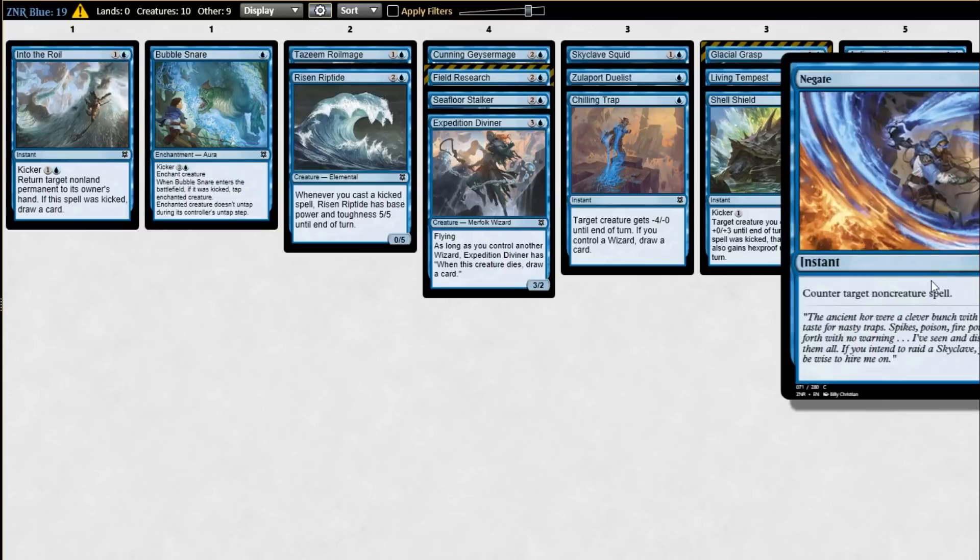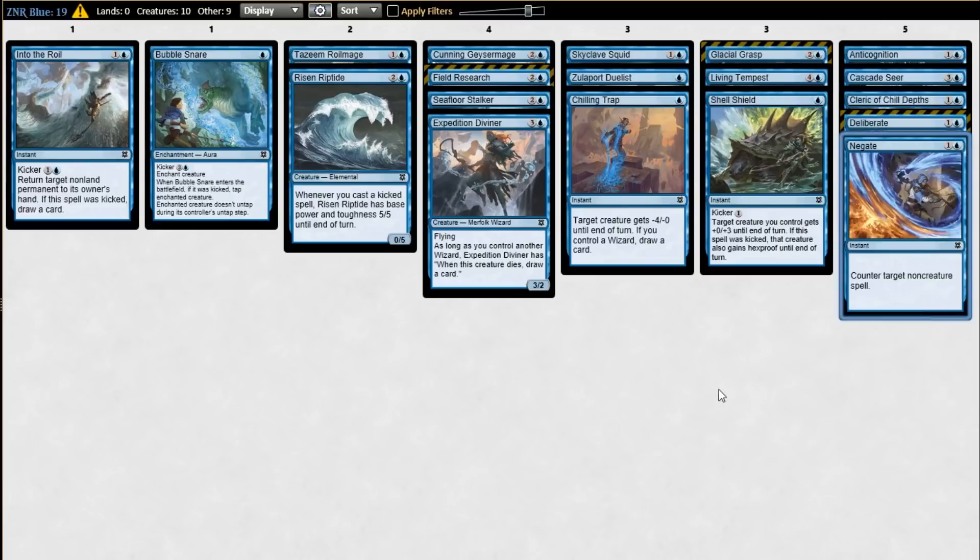Negate is strict sideboard, and even then I'm not sure how often you're bringing it in. There aren't that many non-creature targets — most of the bombs are creatures. There's Felidar Retreat, which has been obnoxious, and I've brought it in for that. But aside from that, there aren't too many spell-based bombs really.